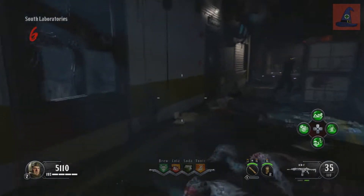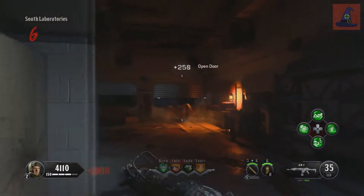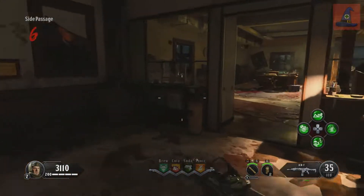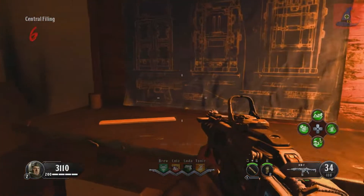There are two building tables in this map. Either go to the room on the left from the elevator in the laboratory, or go to the table up in the new room where the first pieces were located, near spawn.